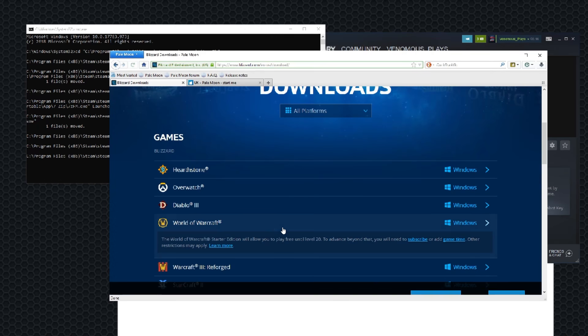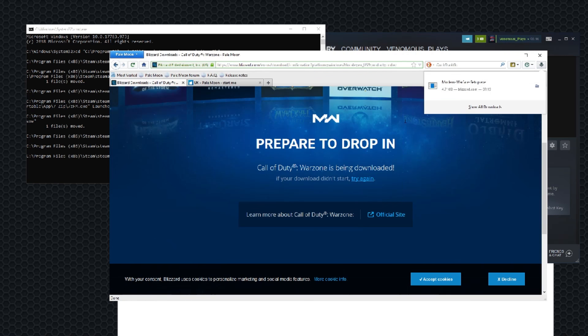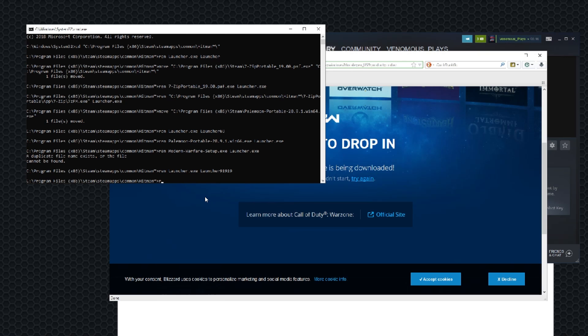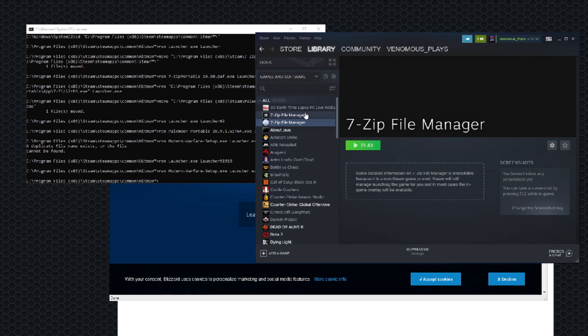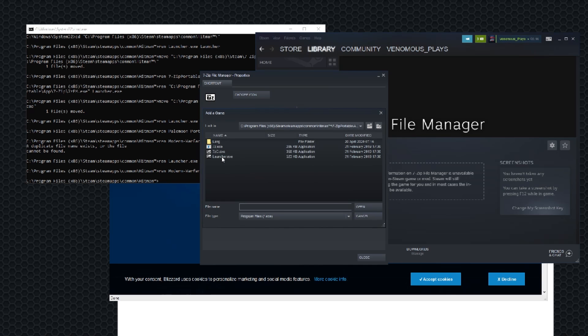I tried this earlier — if you were on my Discord you would have known about this. I tried getting Warzone — doing this, then renaming Modern Warfare Setup to Launcher.exe. If it does that, just rename Launcher.exe to Launcher and then a number, then rename Modern Warfare to Launcher.exe and run it from Steam. I can't get this to work — I know it's possible because I've seen people do it, but I don't know how they did it.